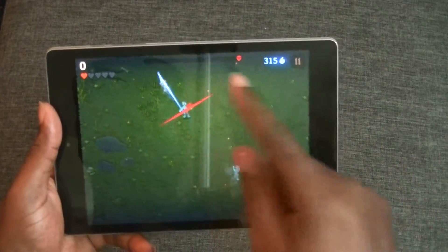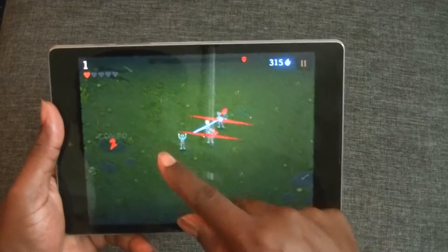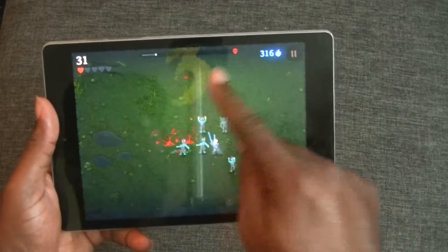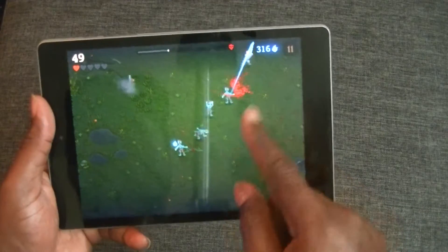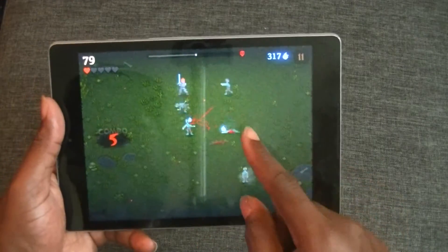So basically, you tap in an area and your hero guy is going to go ahead and slash the enemies. You can try to get multiple kills like that, which does give you — his hands lit up and they actually do attack you. The enemies get harder. So you can run around and collect these things — they're the souls, of course.